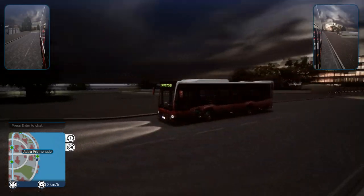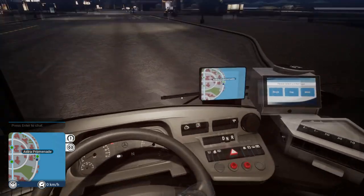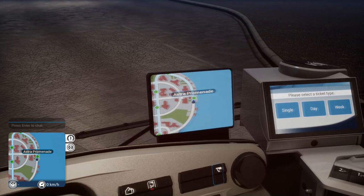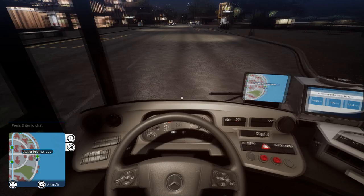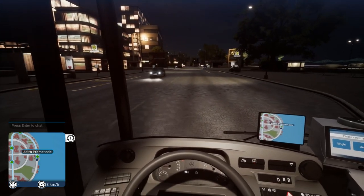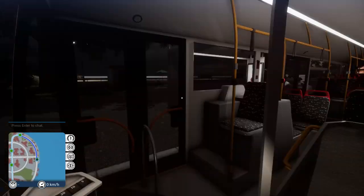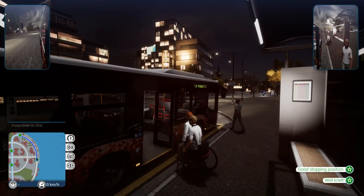Okay! Here we are doing a nighttime run. We're already all planned out. Looks like there's a please select ticket type prompt. It looks like we just have to go all around and hit up all these points. First stop is right here, and there's people waiting, so that's good. We'll open her up, and I think I need to use the ramp lever because I saw somebody in a wheelchair here. Yep!